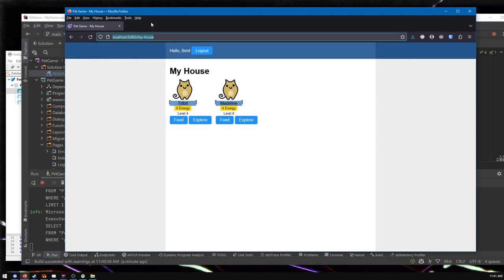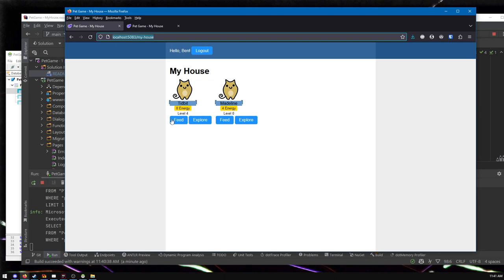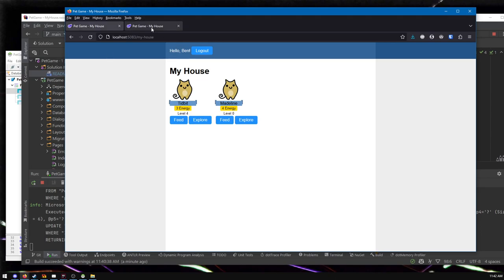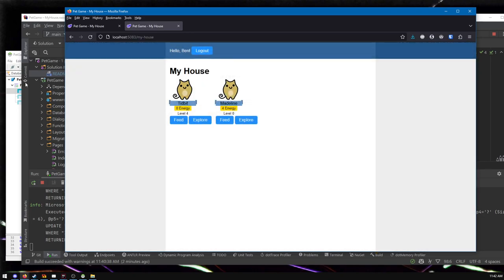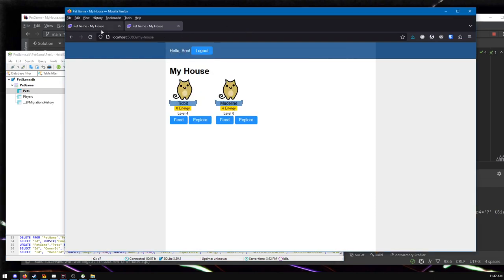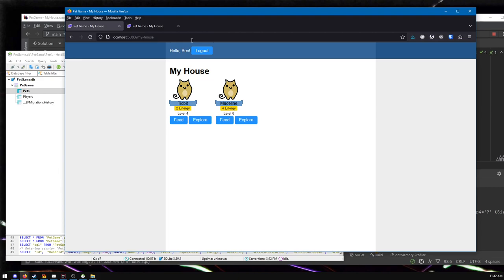The bug will manifest — this is one way to make it manifest. If we have two tabs both looking at your pet: if I feed this pet, for example, it now has three energy. But if we go back and look at this pet on the other tab it says it has zero energy, and if I try to explore it says the pet is out of energy — but it isn't, it has plenty of energy on the other tab. We can reload and explore. Now even worse the pet is really out of energy. We can confirm this in the database — Tidbit has zero energy — but this tab still says Tidbit has three energy, and now I can explore again. Tidbit will actually have gained energy that had been lost.